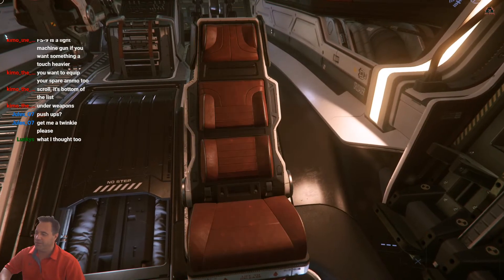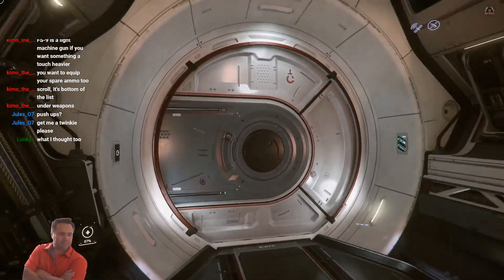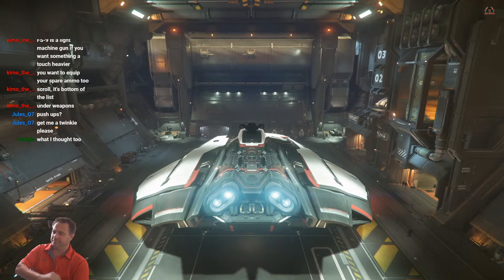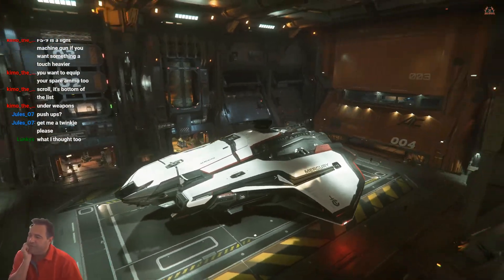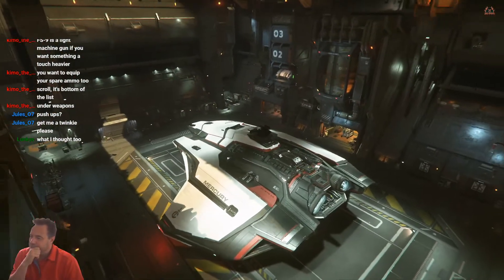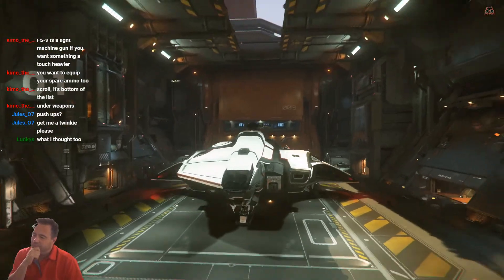We're going to get another co-pilot seat animation. Here we go then. It's a funky little ship, isn't it? Yeah, it's a really nice ship. It's definitely very detailed. Like all these switches, most of them do things.